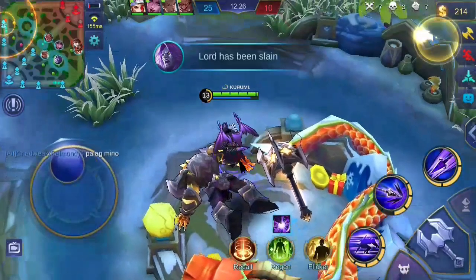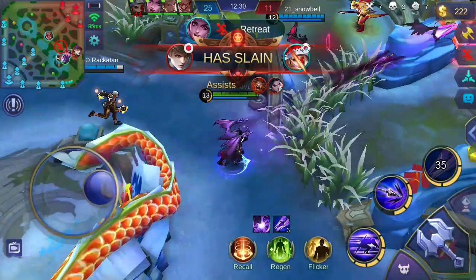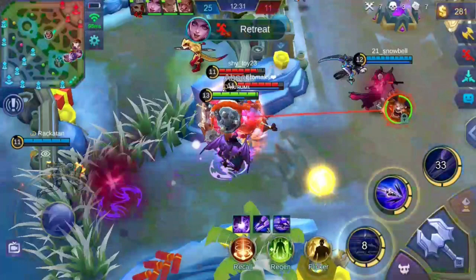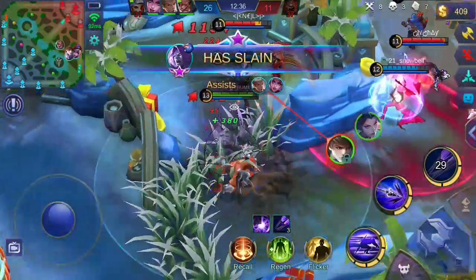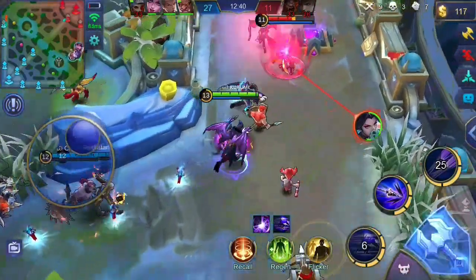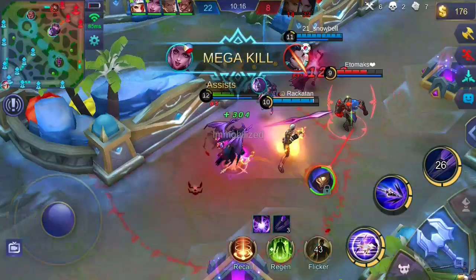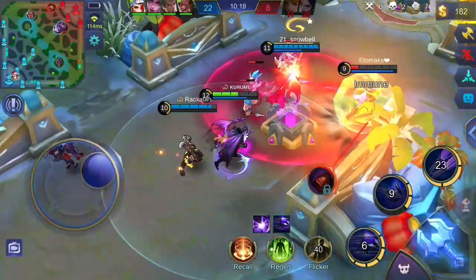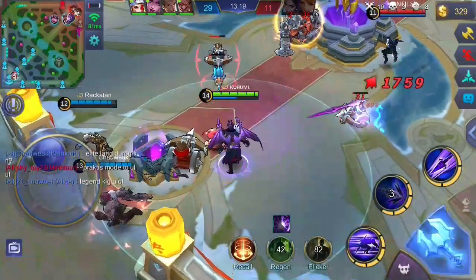In team fights, I usually follow a simple combo for Moskov. Before going into a team fight, use your ultimate to boost your physical attack depending on the number of enemies hit. Then use your first skill to boost attack speed — take note of the position you're blinking to. On this scenario, I chose a position where I'm facing Minotaur with a wall behind him. With this, I use my second skill on Minotaur to stun him. With your attack speed boost and massive damage, Minotaur goes down fast. Then I use my first skill again to chase other enemies. Be cautious using your second skill so you don't accidentally push enemies away to safety.